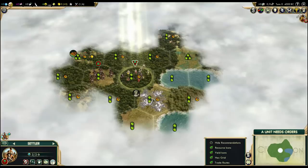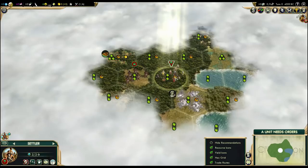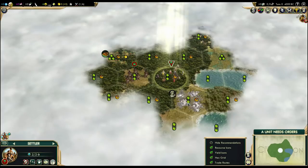There is a hill here, but that would move us away from the coast, and I don't think it's worth it. We won't be starting on the hill, but we will be starting in the jungle for the starting production boost, so it's okay-ish. And our pathfinder can show us what's on this side.